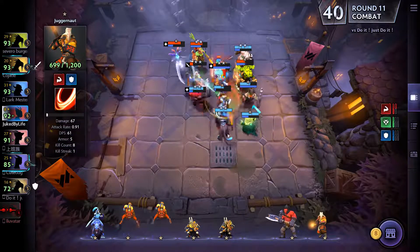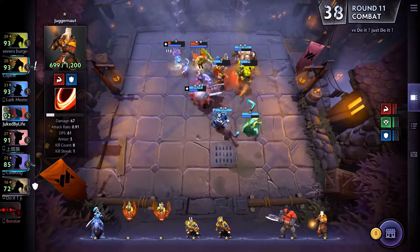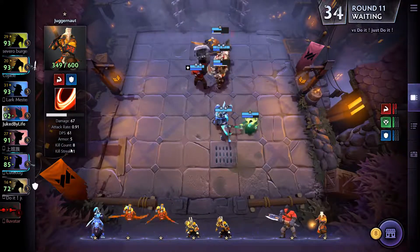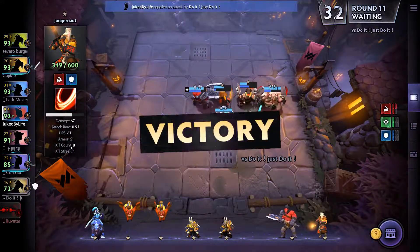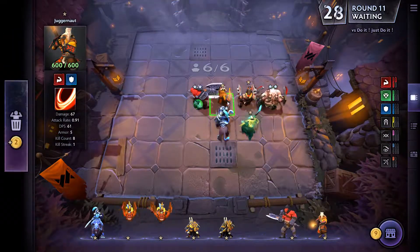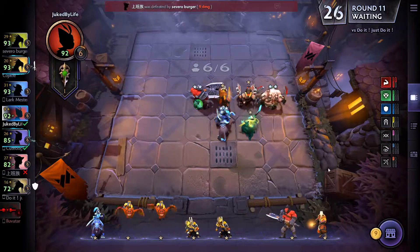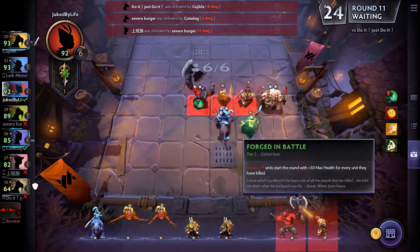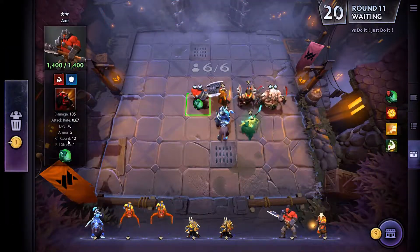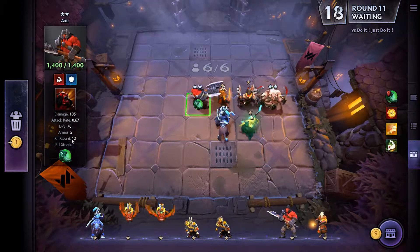I think my Juggernaut's not really going to get a lot of kills. That was just 3 right there, 4, 5. I don't know if it counts — I think he has to actually do damage for it to count, so that probably didn't count. But man, our people are getting pretty beefy. I wish it told me how many stacks I had. Kill count — does it count neutrals?